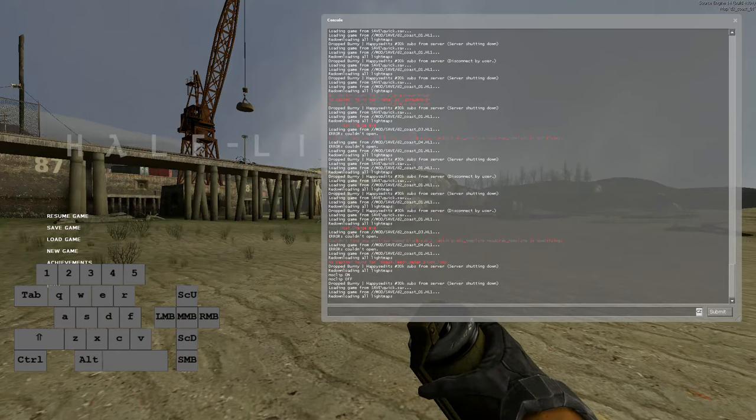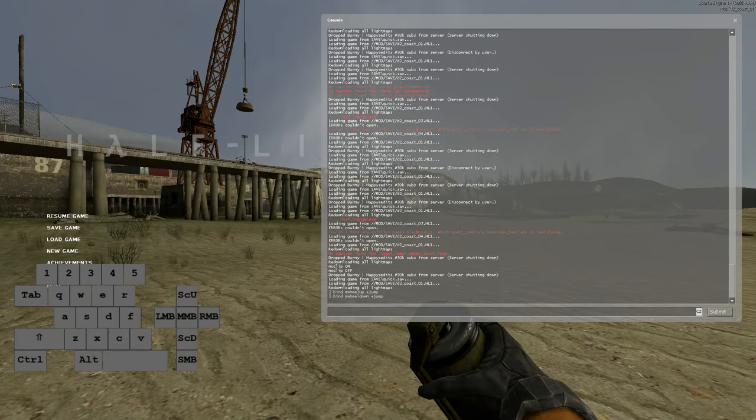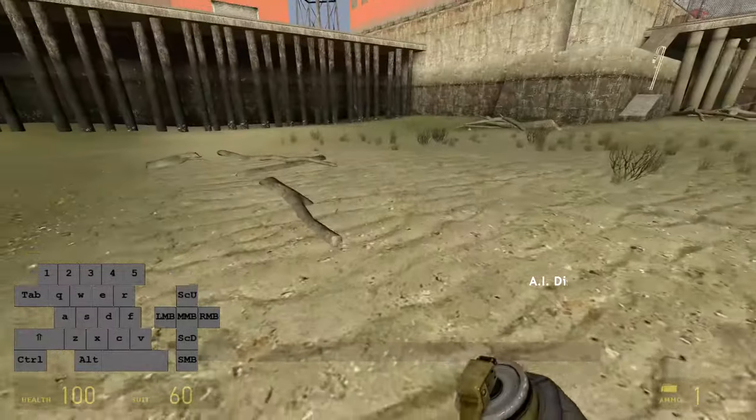First off, to make stuff easier, you can bind scrolling on your mouse to jumping. You can jump with spacebar too, but this is much better. You can do it via console, just like this, or via options — doesn't matter. And now, when you are scrolling with your wheel, you are jumping. That means that jumping is now way easier.